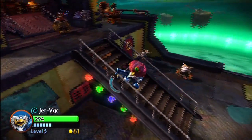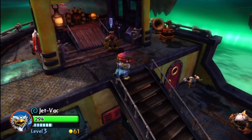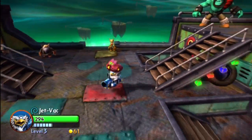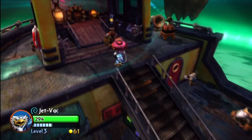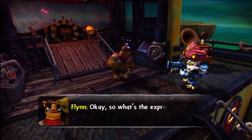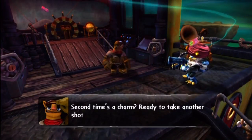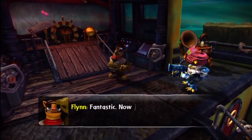It looks like those guys are working on the ship after that amazing battle against the ghost ships in chapter number 10. Without further ado, let's head into chapter number 11. Let's talk to Flynn and see what he says. Second time's the charm. Ready to take another shot at going down to the drill factory? Yes, I am. Let's go take on Drill X.